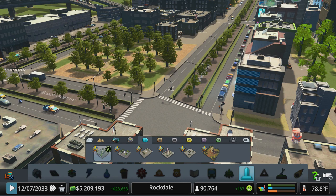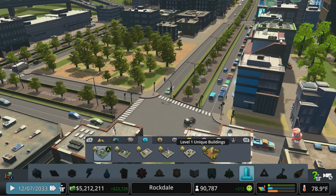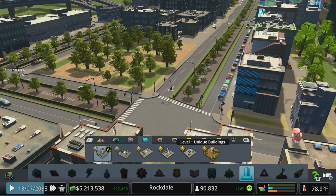For each monument, there are different levels of unique buildings, and we basically have to put one down in each of these levels in order to unlock the monument. We have a ton of money in the bank, and the ones that have those little wrench and hammer icons have already been built — they are on the map.